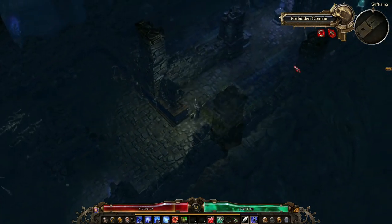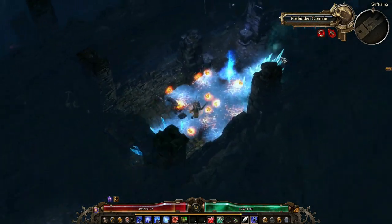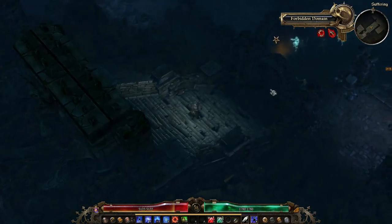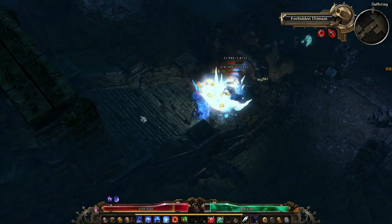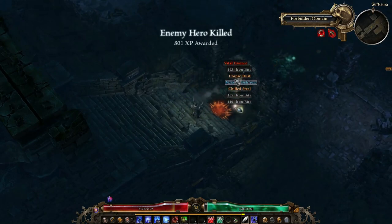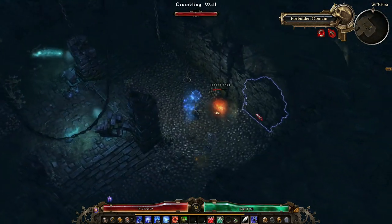The weapon swap button — I have it fixed to the two key, because I'm not using the two key basically ever. But you can attach it to whatever you want. I don't even remember what the standard one is; it may be Tab. But I have Tab for minimap, because Diablo ingrained that button into me for minimap, so that's where it's going to stay forever no matter what game I'm playing, as long as it has a map I need to look at.